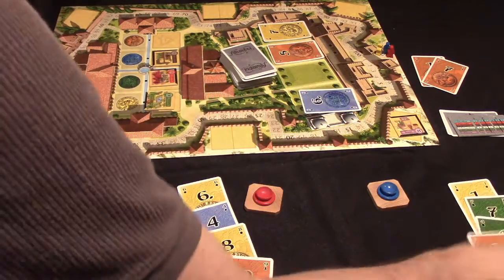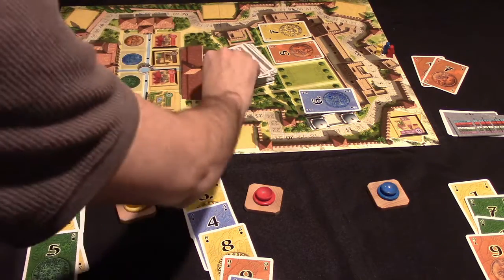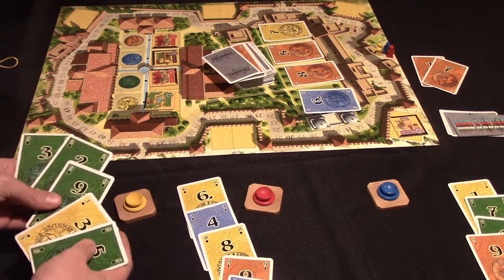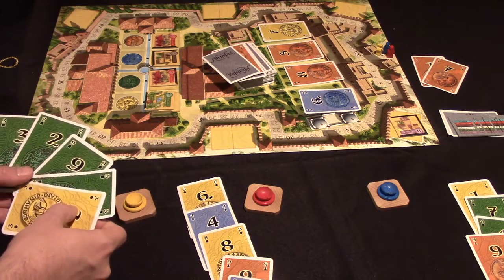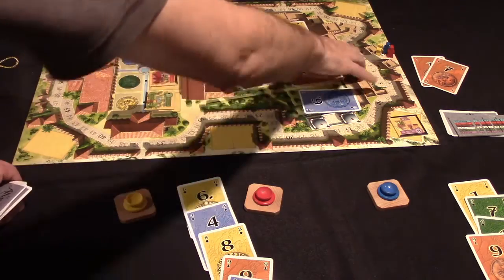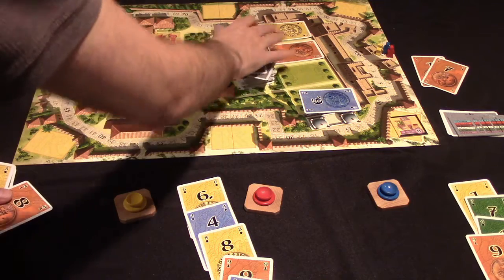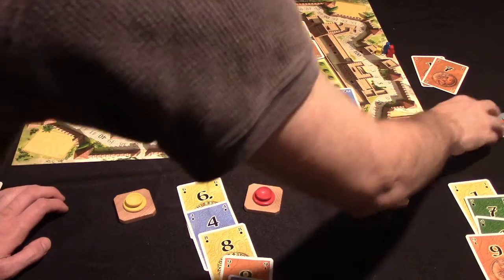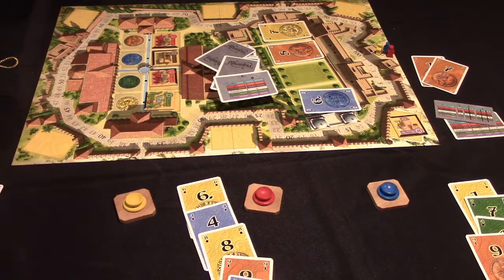If a player chooses to leave that tile in reserve and uses their bonus action to take money, it becomes the third player's turn and the spaces refill. This is how the game plays out, with players continuing over the course of rounds until eventually a scoring card comes up.